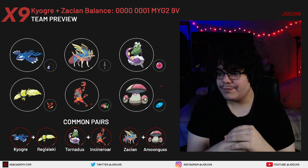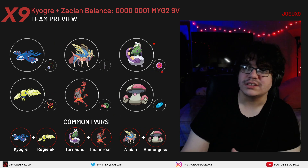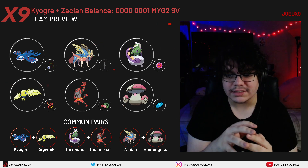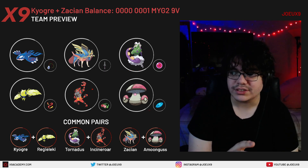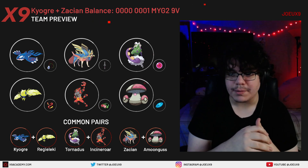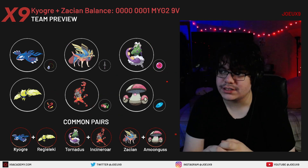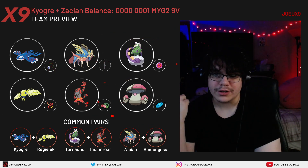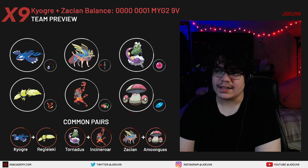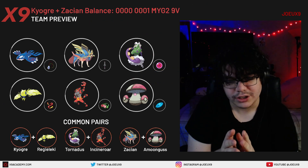Amoonguss has a Calm nature. Calm Amoonguss is interesting — the benefit is that outside of Trick Room you outspeed Calyrex. The drawback is if Calyrex is in Trick Room. Because we have Zacian and Incineroar it's okay to be Calm in my opinion. However, you can opt for Sassy Amoonguss instead — it's pretty much the same thing, just a preference. I like being faster than Calyrex outside of Trick Room because we already have Kyogre and Zacian, which is more than enough to stop Trick Room.